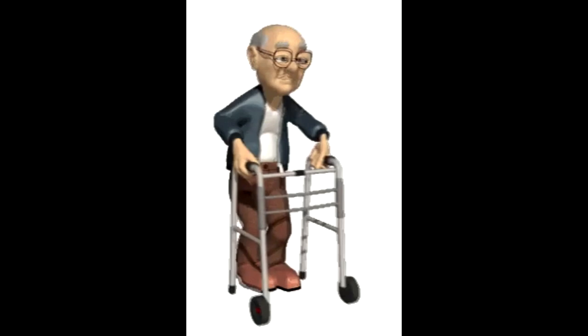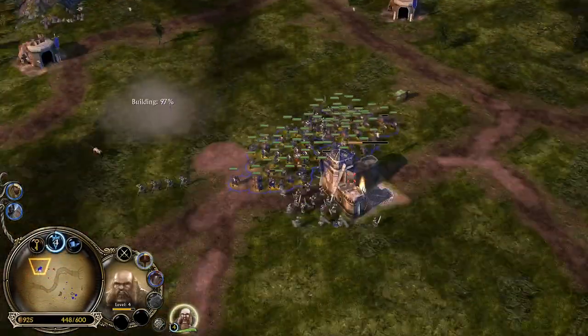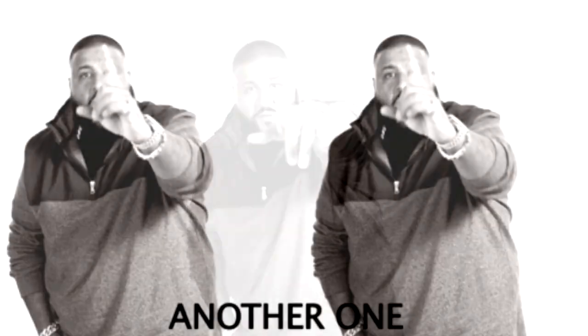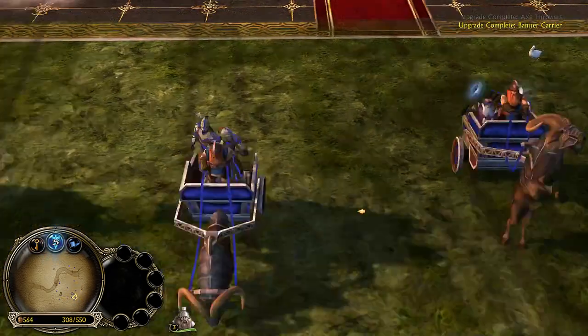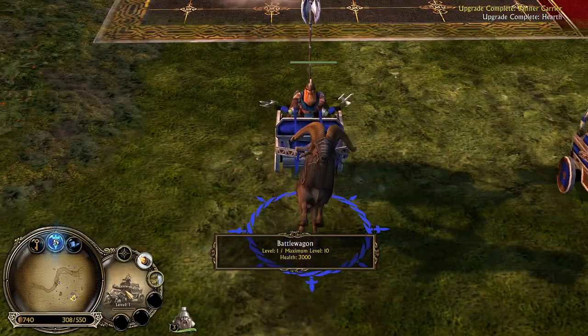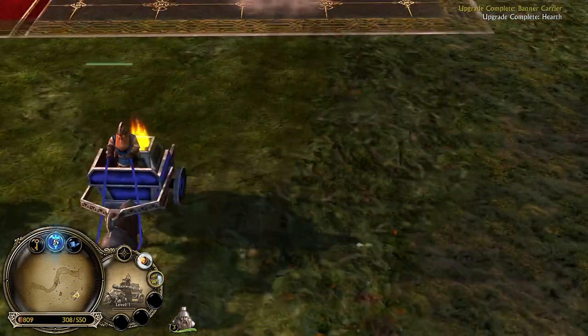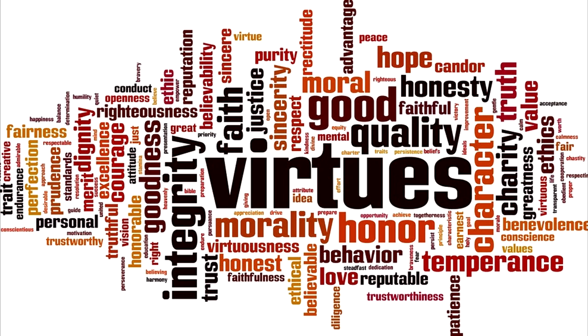Dwarven weaknesses: mobility is obviously a huge weakness. The tunnel network — and I can't stress this enough — is the way to go for offense, defense, and counterattack. It's your only way to stay competitive. Dwarves also lack traditional cavalry, but they do have battle wagons. Upgrading the wagon can be useful: axe throwers are good versus buildings, men of Dell are good versus units, banner is good versus cav heroes and provides leadership, and the healing well is great too.